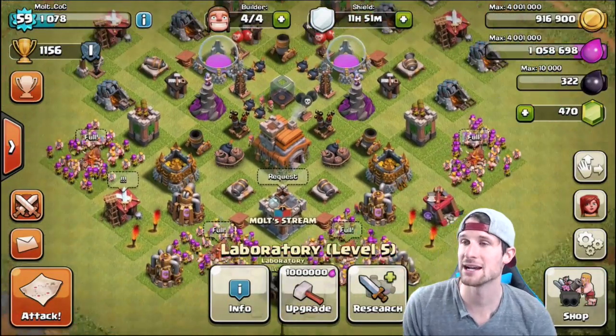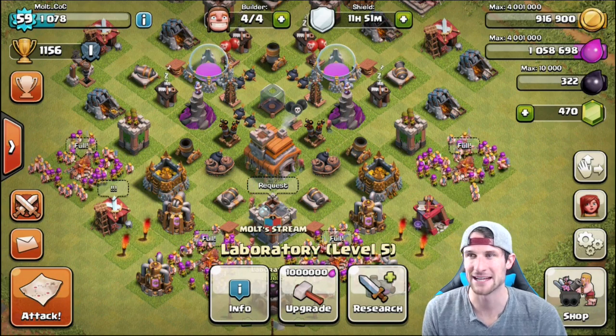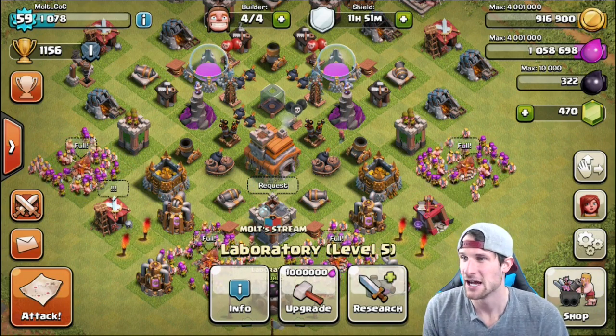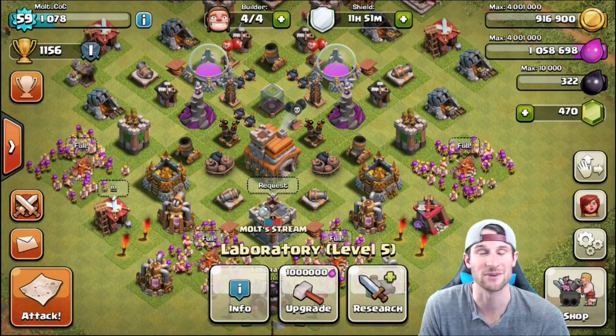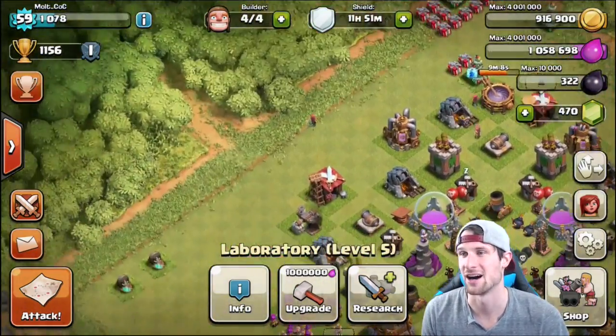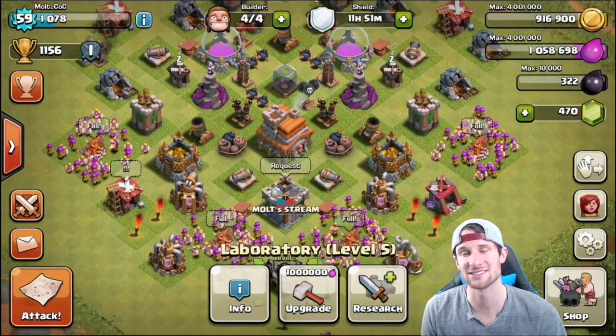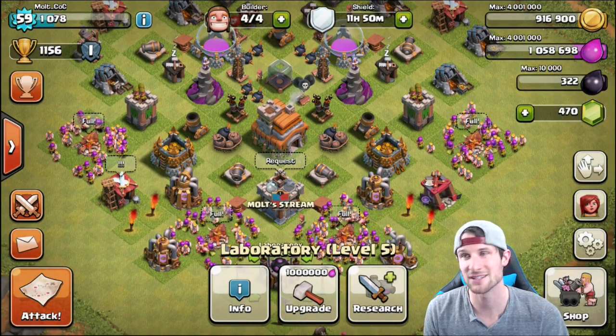Why don't we go ahead and just attack with these troops and then we'll figure out what we're going to do with the rest of our base — maybe we'll move some things around. This base is just kind of sitting here, but I'm getting a lot of loot from it whenever I come back and check, and gems from removing obstacles and all that kind of stuff. We'll be back in just a couple seconds when I find a base that I'm ready to attack.